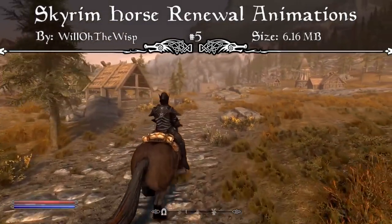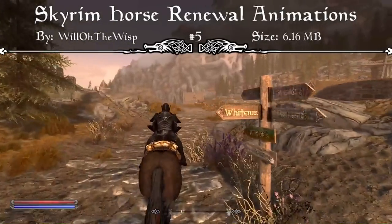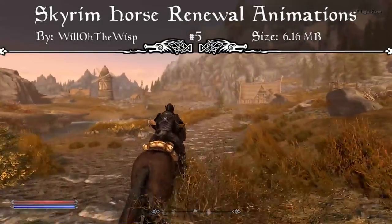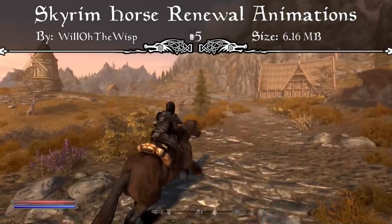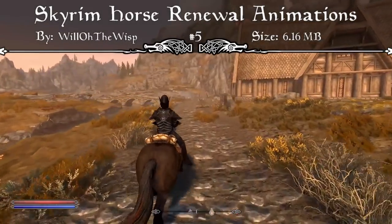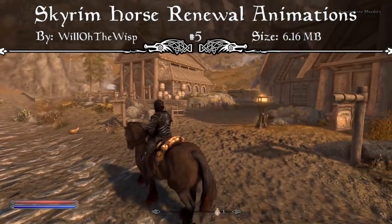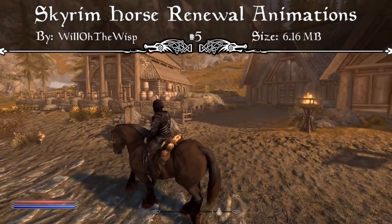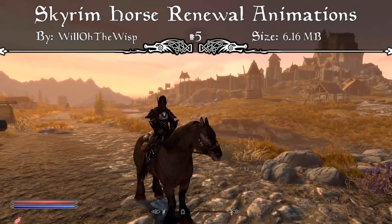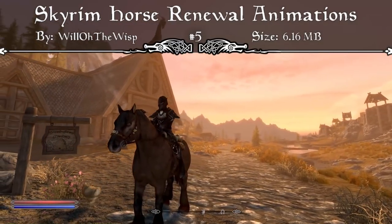You have mods like Convenient Horses, which completely overhauls all of the horse mechanics in the game. And then you have other things that change the meshes of the horses, such as the Oblivion Horses 2K mod, which I think is amazing. Topping it off with the Skyrim Horse Renewal Animation mod, I feel you'll have the most realistic and best looking horses in Skyrim. Even if you just download this mod standalone, it's a perfect addition because there are so many different animations when you're off horses, and then you get on a horse and your character just seems static. This mod changes that so there's a lot more thought put into each animation while you're on your horse. I definitely recommend the Skyrim Horse Renewal Animation, and that's why it comes in at our number 5 spot.